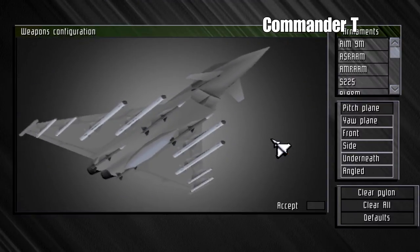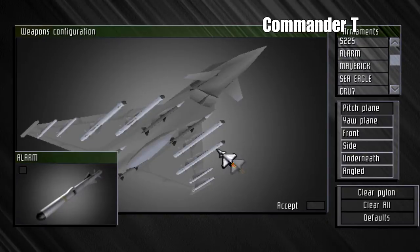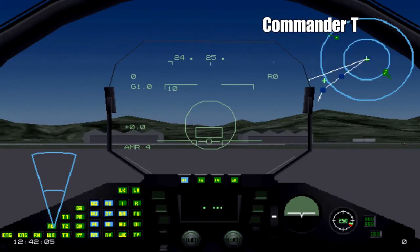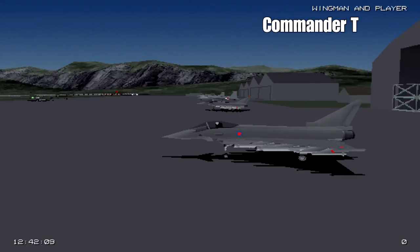Searching for surface-to-air missile sites is called a wild weasel mission. These were first introduced in the war in Vietnam. Now let's check our loadout - we're going to have six ALARM missiles. ALARM stands for air-launched anti-radiation missiles. Here's our plane on the airfield.